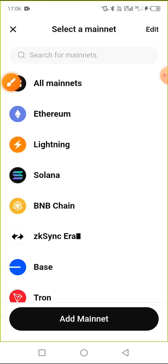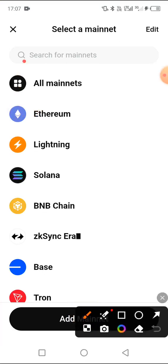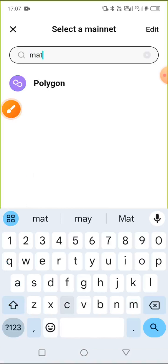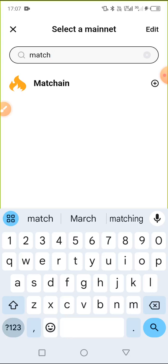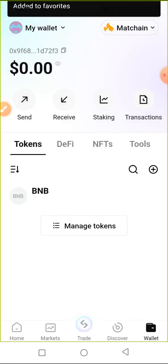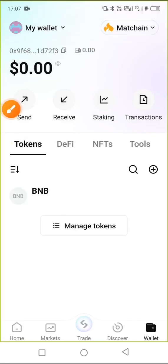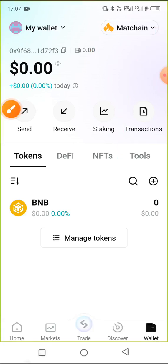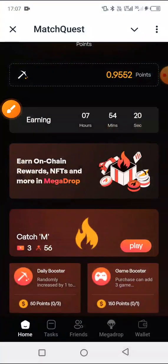At the top right-hand side, click on this token section. On the search bar, search for 'Match Chain.' As you can see, Match Chain has appeared, so click on it. It will ask you for verification — I'll use my fingerprint as my phone verification. It has been added successfully, as you can see.